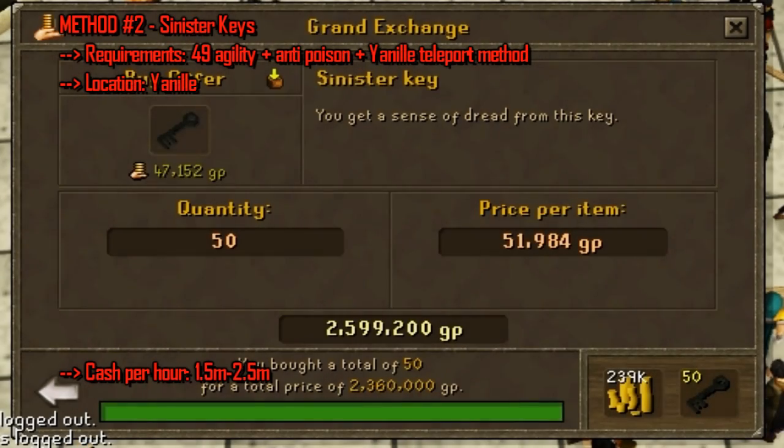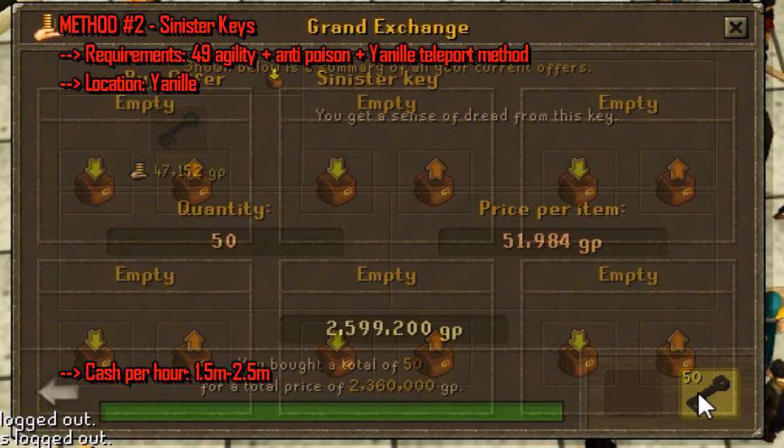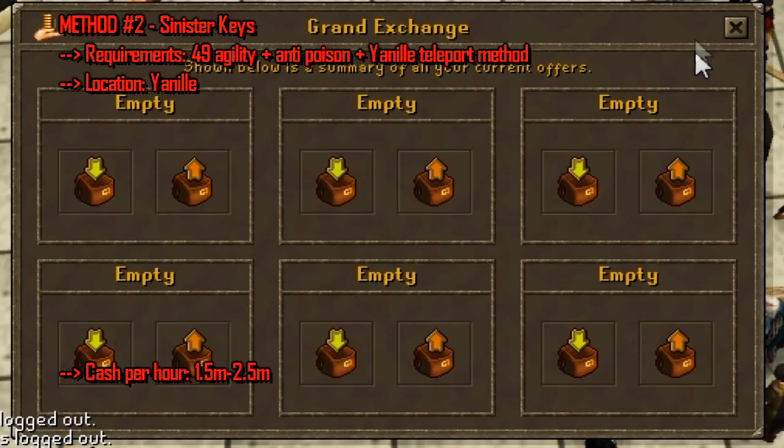For the second method, we're using sinister keys. This method requires 49 agility, an anti-poison method, a teleport method, and it will be located in Yanille. The cash rate will range from approximately 1.5 mil to 2.5 mil per hour, and it kind of depends on the herb prices.